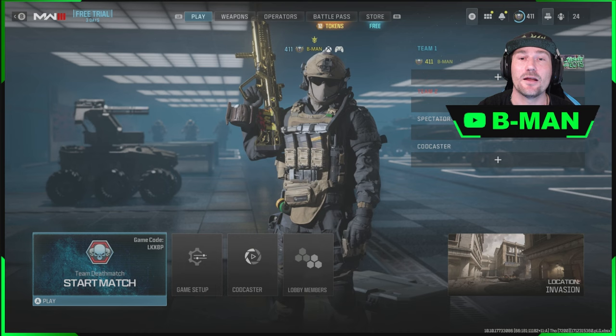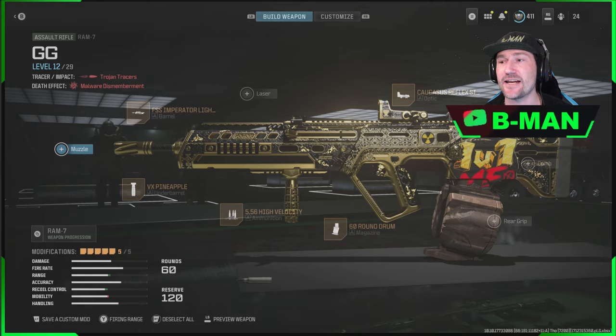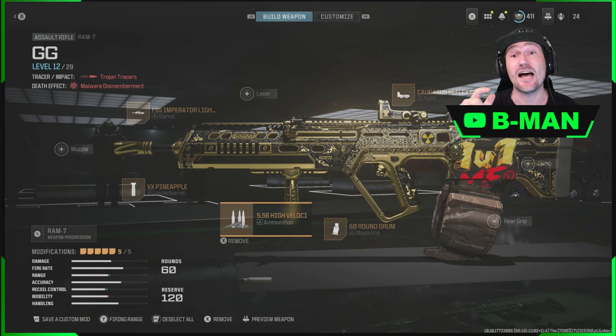Now with that being hot-fixed, that does not mean they've made it so you cannot save your blueprints in custom games. You can still come into custom games and create classes with all your locked attachments and things like that, and you can still save a blueprint in custom games or private matches. All they've done is remove the showcase, which is preventing us from pulling stuff from other people's accounts.